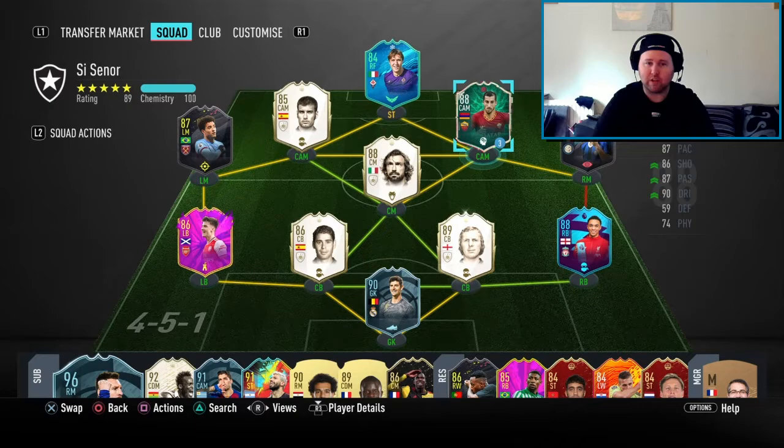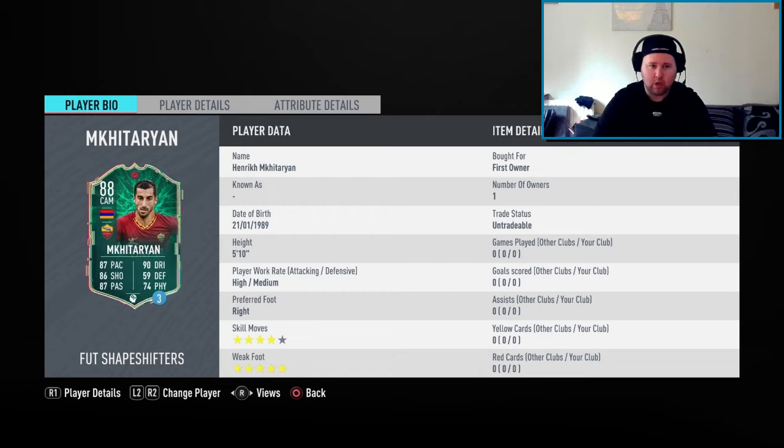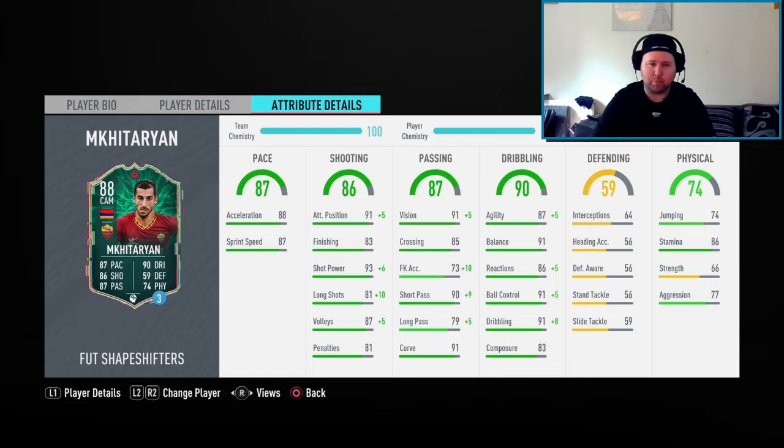He is from Roma. Looking at him: 5'10", high/medium work rates, which is perfect for me for the CAM. Four-star skill moves with the five-star weak foot, so left foot and right foot shots should be getting on target at least. His pace is good and he is on 10 chem. I'm going to be rocking the Maestro on him.